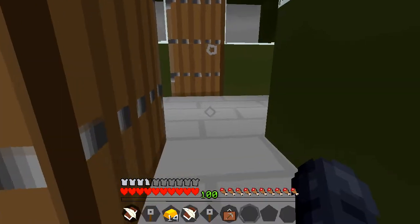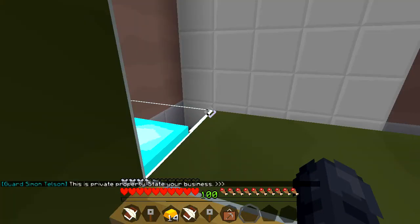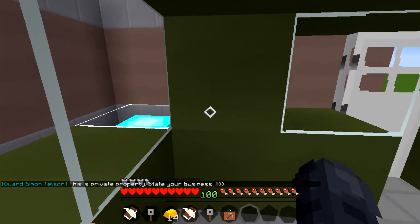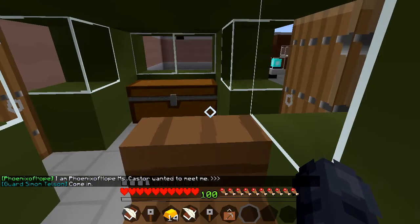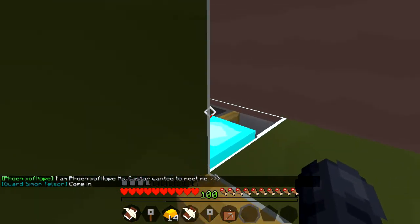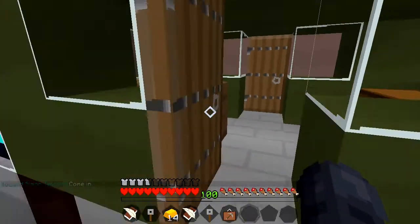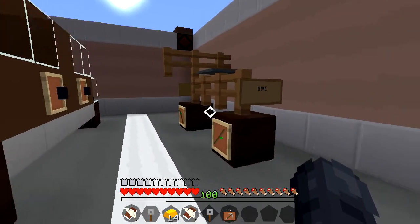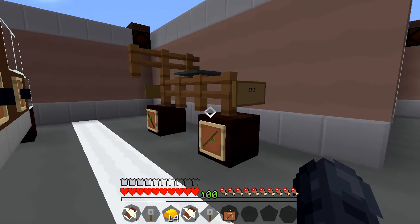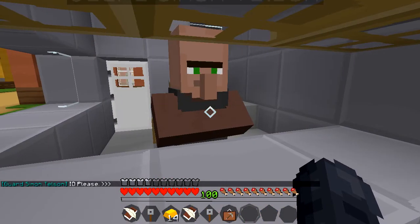I guess we're good, let's go. 'This is private property — state your business.' I am Phoenix of Hope — Mrs. Castor wanted to meet me. 'Come in.' These license plates though — this one is just called 'Bike,' I love it. Hello there — ID please.